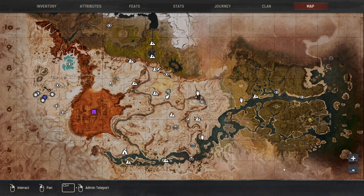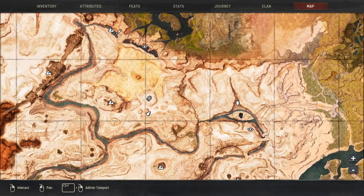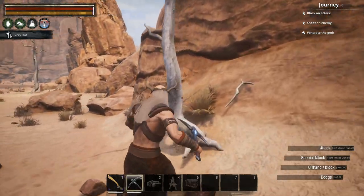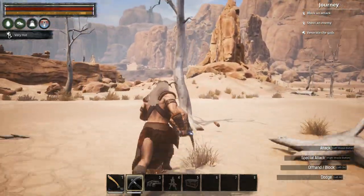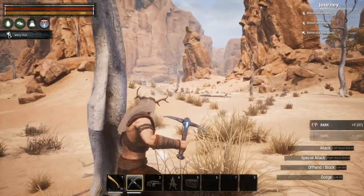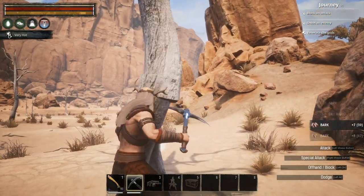We've headed over to the desert area of the map, near the area where we like to leather farm. We have an area here of dead trees. Dead trees are perfect for farming dried wood and bark — it's the only thing we get from them. So we hit all of these up and we're going to get dried wood and bark ridiculously fast.